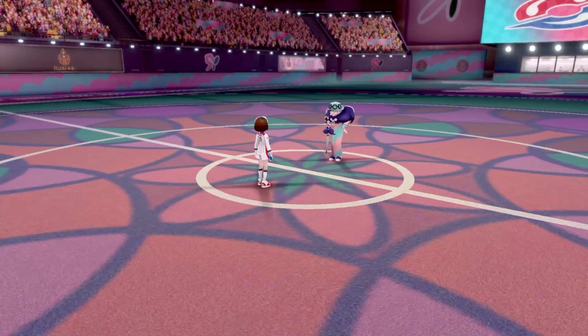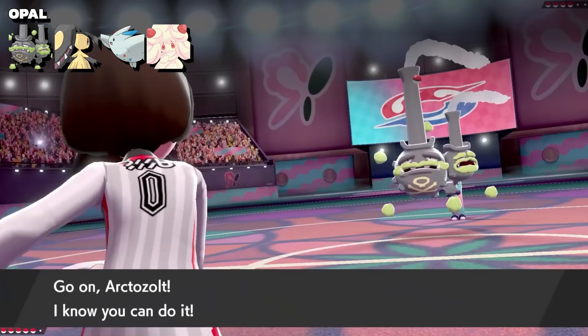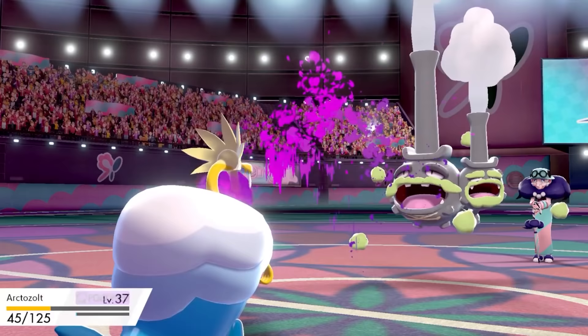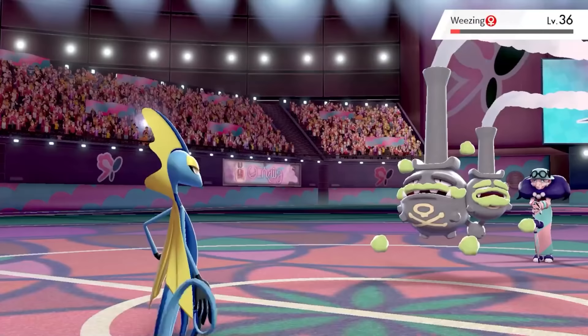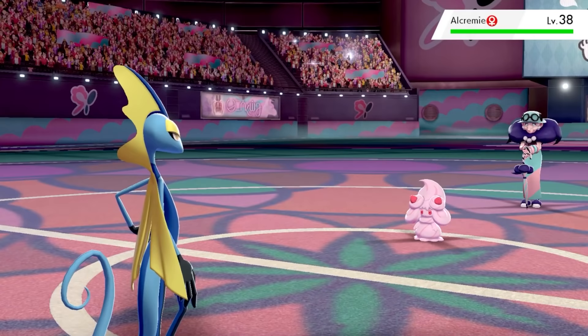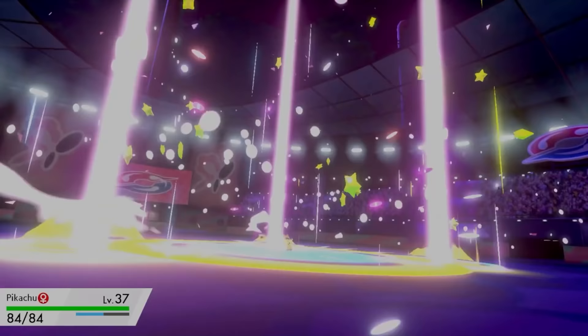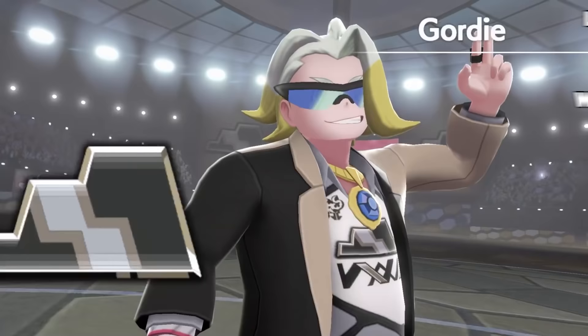You take one look at Opal and instantly know what type of gym this is. That's right, it must be a Rock-type gym, and Opal's ace is obviously a Nosepass. Well, turns out she uses Fairy types, which doesn't make much sense to me, but whatever. I lead with Arctovish, hoping Opal is psyched out by the snot dripping from its nose. This doesn't quite work out, and Arctovish goes down to a crit. I then send out Captain Price himself, and with a few Snipe Shots, I clean up Opal's first few Pokemon. But then as Opal sends out Alcremie, I'm posed with a dilemma. After stalling out the Dynamax, Toxtricity cleans up with Venoshock. Five badges down.